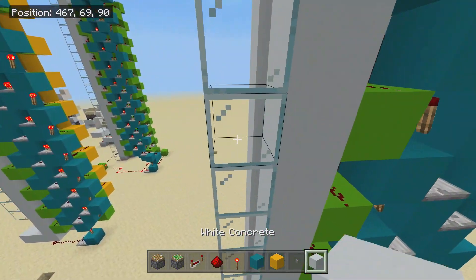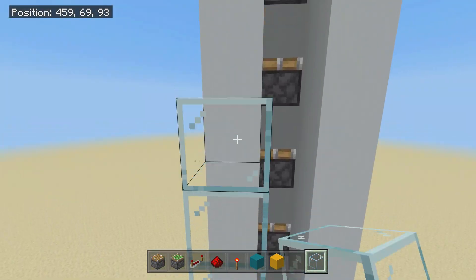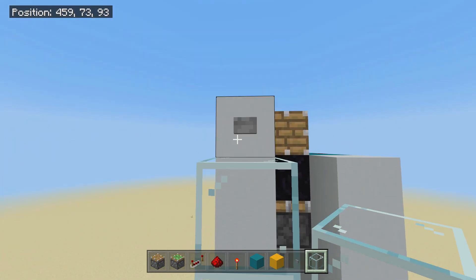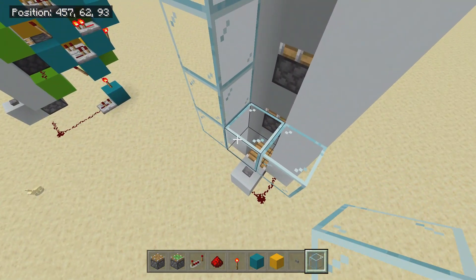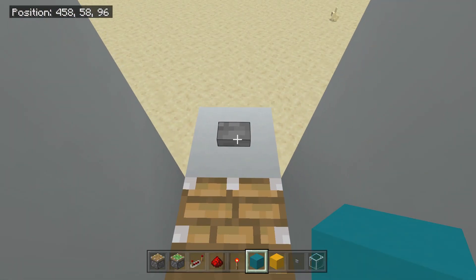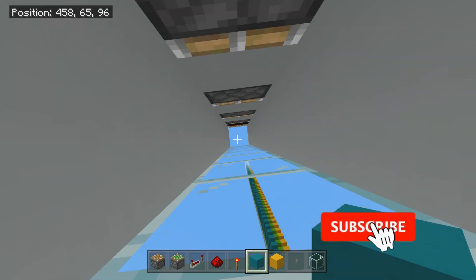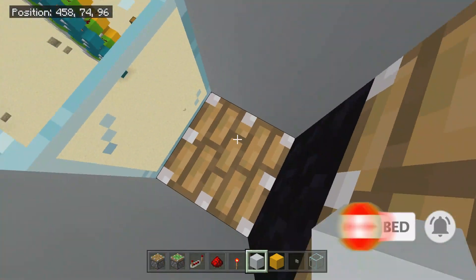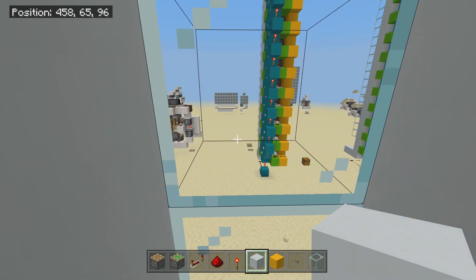Then you want to get some glass and cover this whole thing in glass. Or if you want to be mean and just bully the person, you can not use glass and just use a solid block so you can't look out of it. So now if we go inside the elevator, we click the button and we get shot upwards, and then we get kicked out by a nice little person over here. Then we can press the button again and it goes down nice and safely.